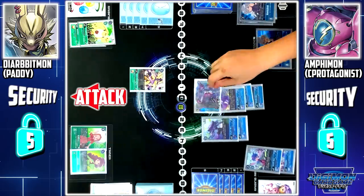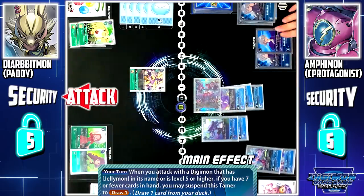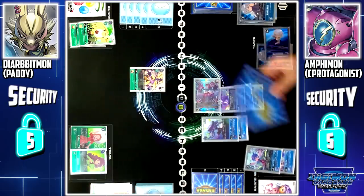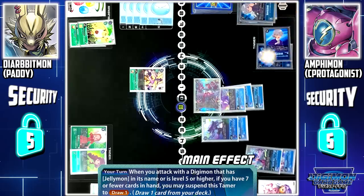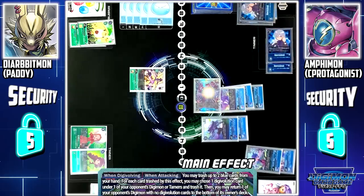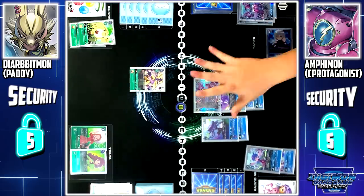Emphymon will attack your security. Kyoshiro skill: I'll suspend this Tamer. When Emphymon attacks, if I have 7 or less cards in my hand, I can draw 1 card. Since I have only 4 cards in my hand, I can draw 1 card. Since Kyoshiro also has the same skill, I'll suspend this Tamer to draw an additional card. Emphymon's when-attacking skill: I'll discard 1 card to trash 1 evolution card from your Digimon and return it to the bottom of your deck. I'll return Simba Anguomon.